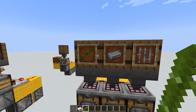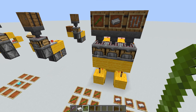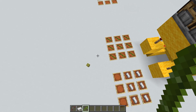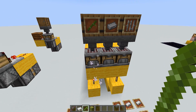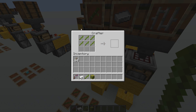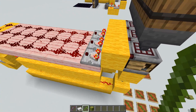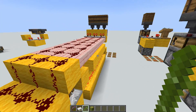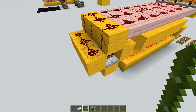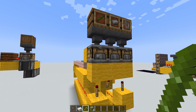The crafter really shines with simple recipes. For example, to create bamboo blocks, just load in some bamboo and you'll see bamboo blocks being output automatically. Let's look at the recipe: it fills up the crafter with bamboo, and once all nine squares are filled, it outputs the block of bamboo. We achieve that with just some redstone — the comparator outputs a power level of nine when all slots are filled, and that pulse generates the bamboo block.